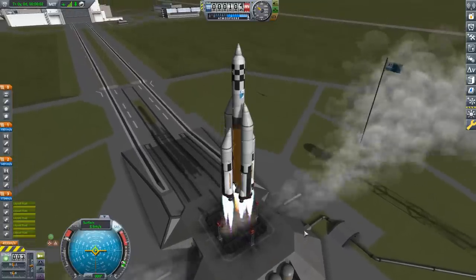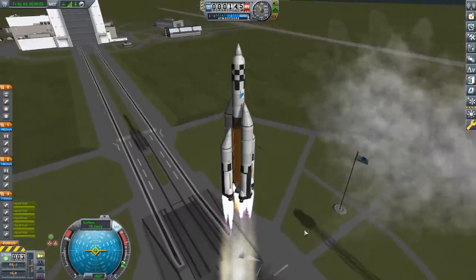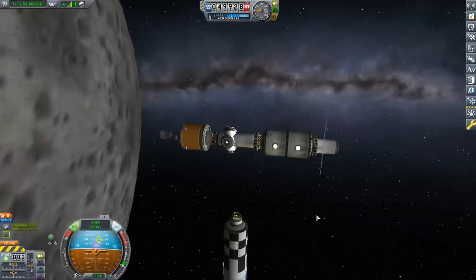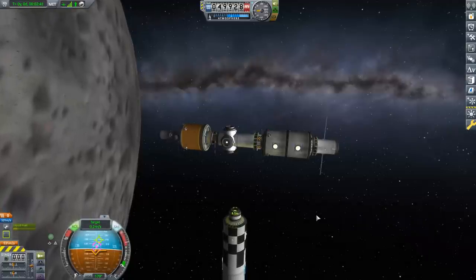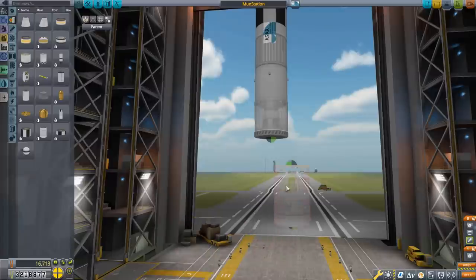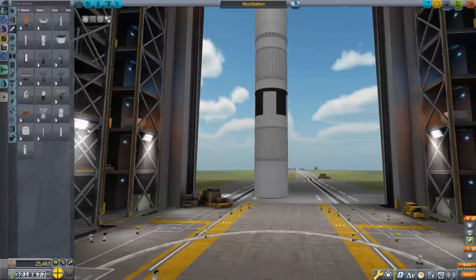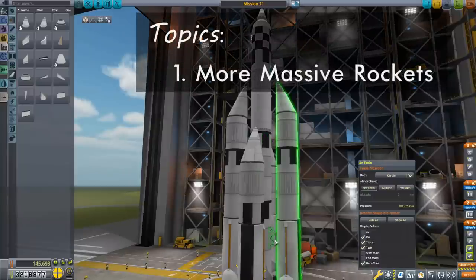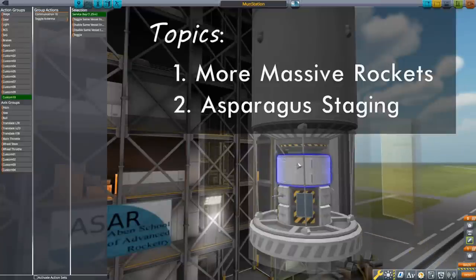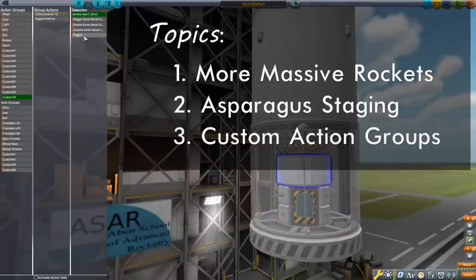Today we will be launching our largest vessel yet as we work towards satisfying a contract to build a new orbital station around the moon. This contract requires us to have a minimum of 4,000 units of liquid fuel on our station, which is by no means a trivial amount. This contract will require two episodes. The focus of this episode will be getting all of that fuel into moon orbit with only mid-tier technology available. This will require a more massive rocket, presenting additional structural challenges. I'll be looking at asparagus staging and taking my first look at custom action groups in the VAB. Let's get started.